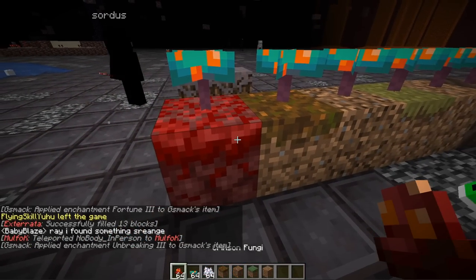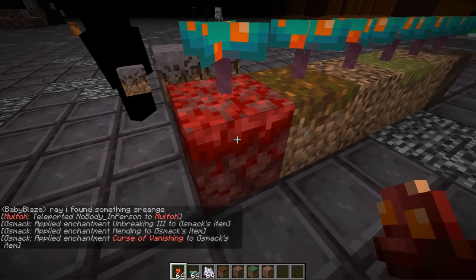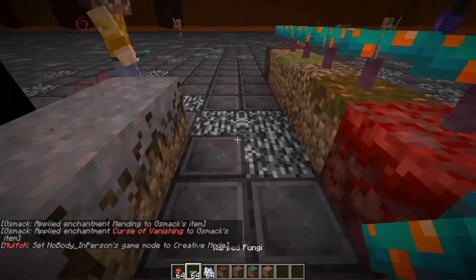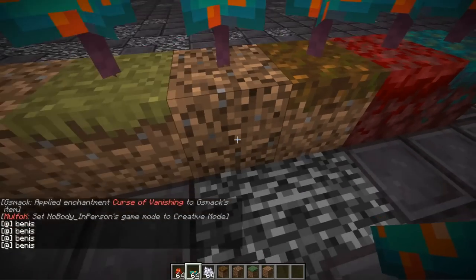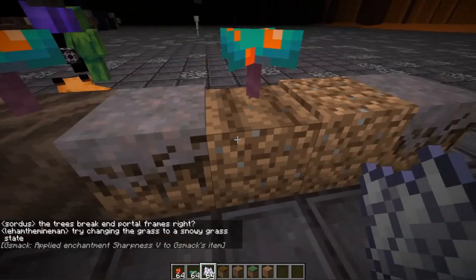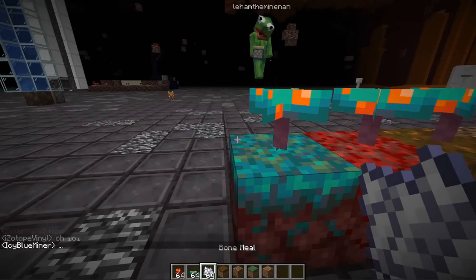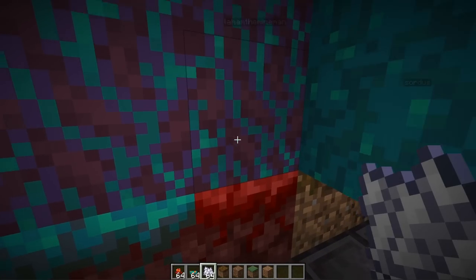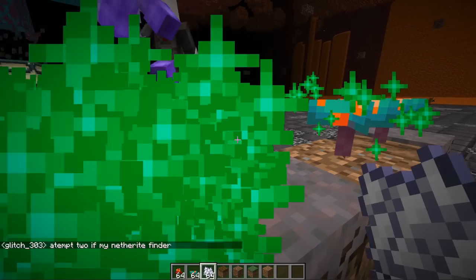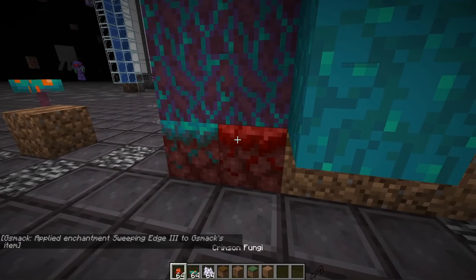The fungus can only be planted on dirt-like blocks — things like nylium, mycelium, podzol, grass, and normal dirt. Farmland also works. You can bone meal these and it doesn't really matter what's above them — they'll just grow around whatever is there. However, it only works if the fungus is planted on those dirt-type blocks; you can't bone meal them if they're placed on other block types.